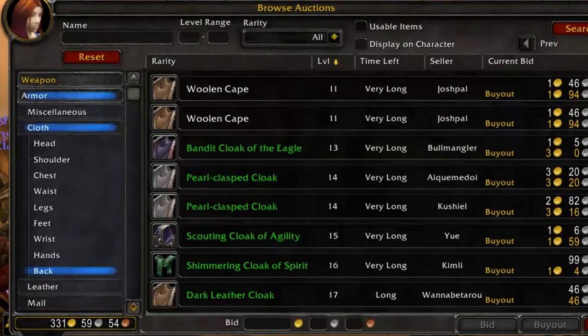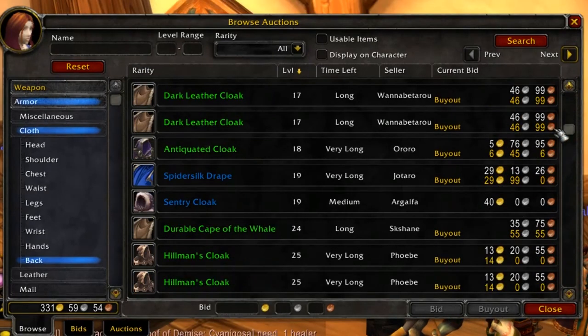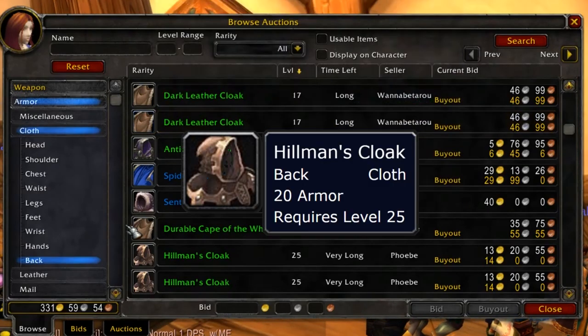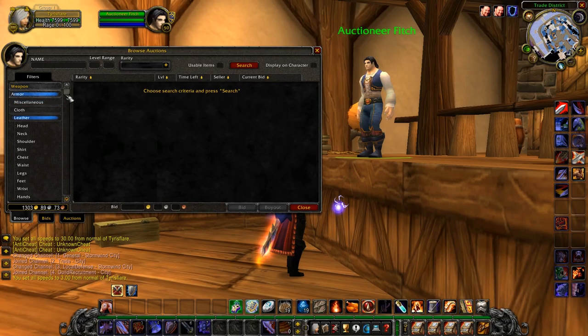But the back items were changed so late in beta that their legacy could still be seen in the final game. Back items were not just cloth but leather, mail and plate too. This is why there are items like Hillman's Cloak, which is made with leather by a leatherworker, as it was only originally going to be a leather item and not cloth. In the vanilla World of Warcraft auction house there were sections for back items in leather, mail, and plate subsections.